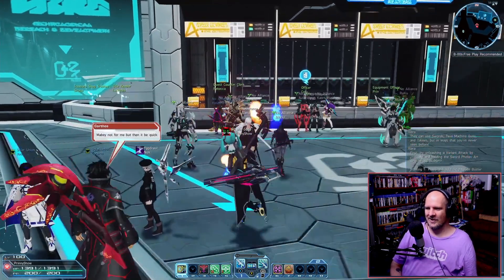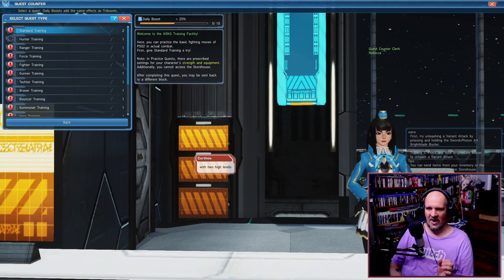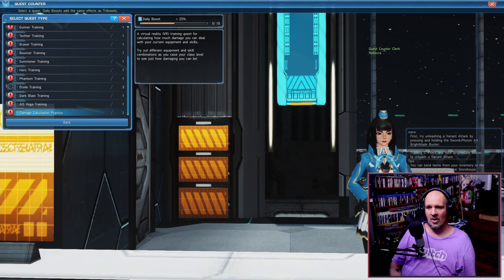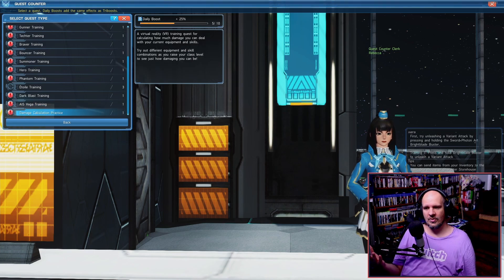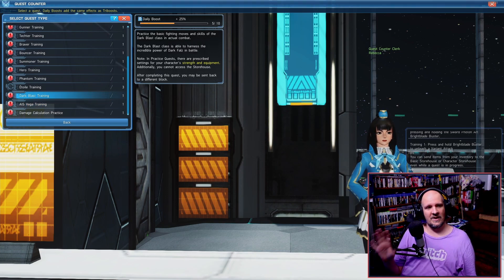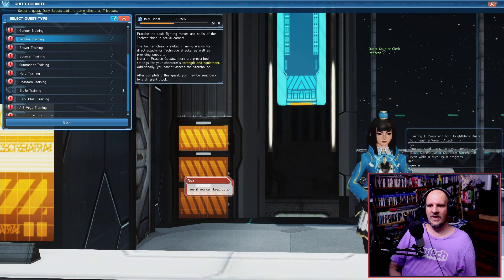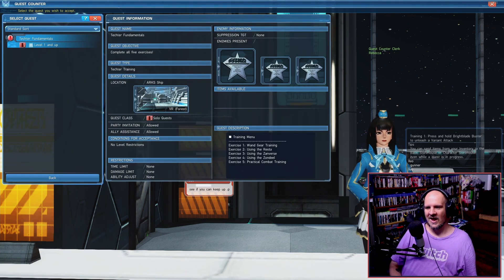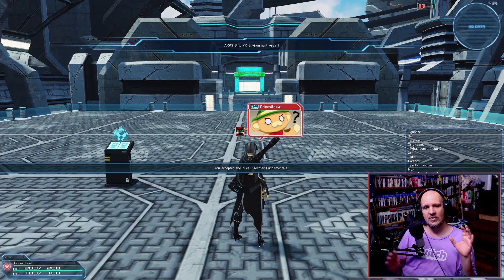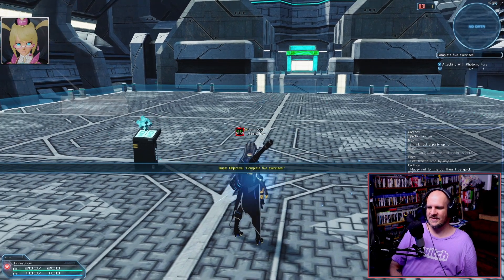There is a better way to test classes: in the main lobby, talk to the same person who gives you your quests, and from there you can take part in practice classes. These let you try out every single class in the game regardless of your level, as well as tutorials for things like damage calculation, AI training, and combat training. You can pick whatever class you want to try and start the mission — the quest will then give you the equipment you need.